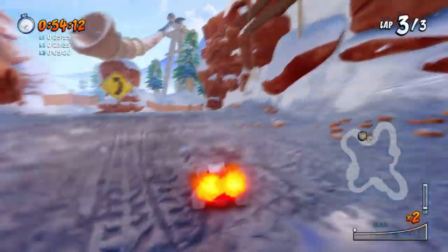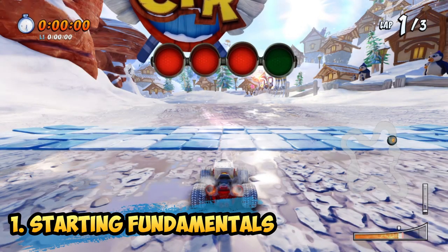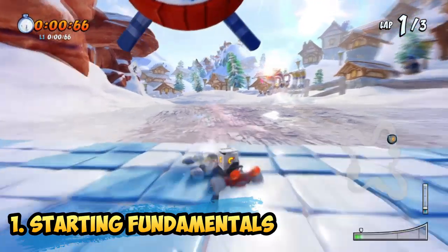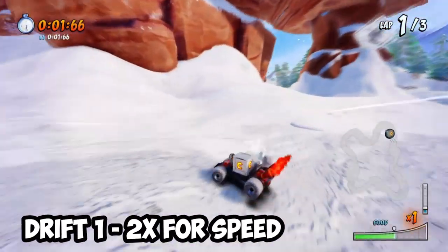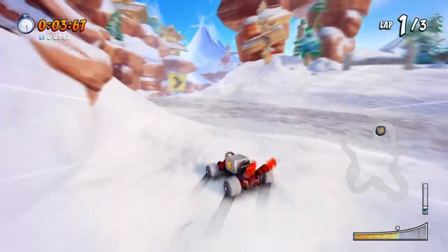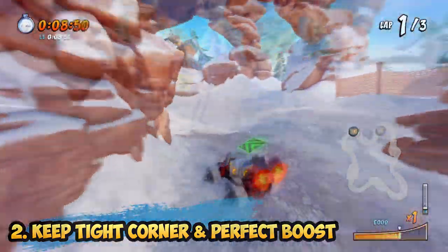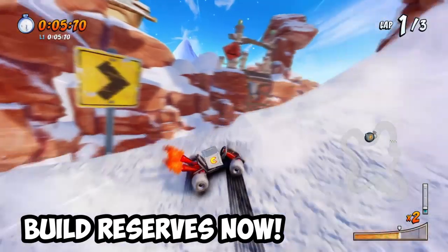With that out of the way, let's hop onto the track and begin the guide. We're at the start of the track — get a perfect boost and preferably an extra one to two boosts after that, then enter the first shortcut. Moving forward, this is where you want to build as much reserve as you can, so keep doing as many perfect slides as possible. This sets up your reserve for the jump shortcut and the upcoming fence shortcut.